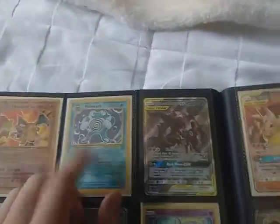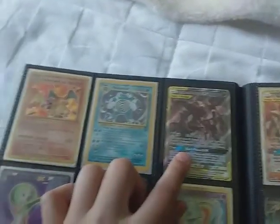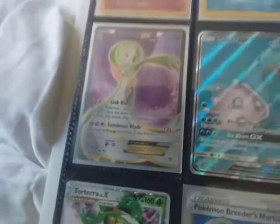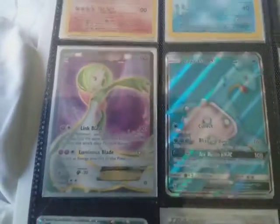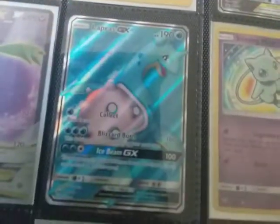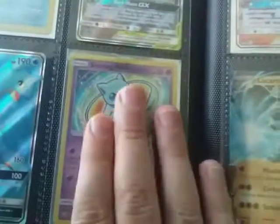Then we've got our 1999 holo Polywrath Base Set 2, then we've got Umbreon and Dark Raichu tag team full art promo, and we've got this Gardevoir EX — my sister gave it to me — it's from Steam Siege.